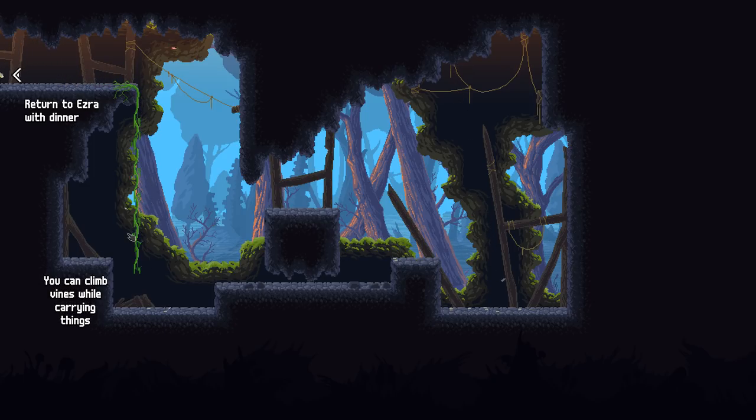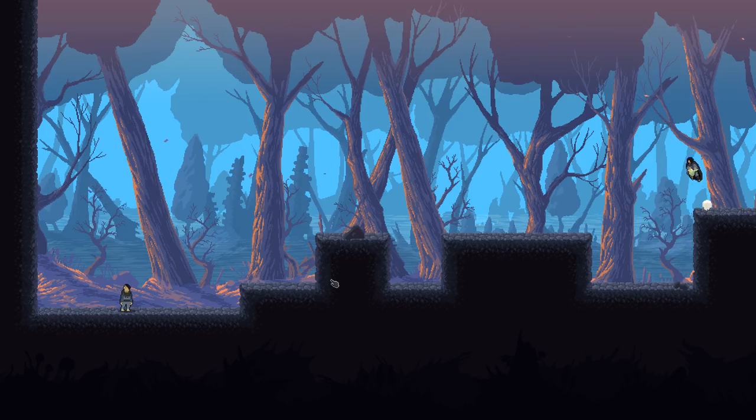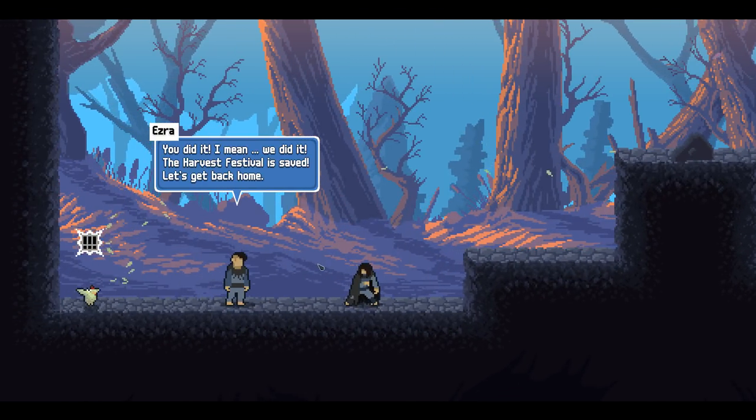And with the chicken, we can float on down — because it's that kind of game. Let's get out of here. Alright Ezra, we got him, here's your chicken. You did it — I mean, we did it. Harvest Festival is saved! Let's get back home.